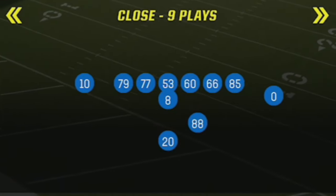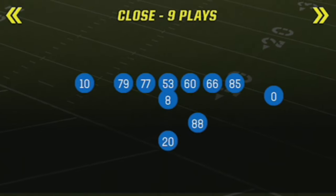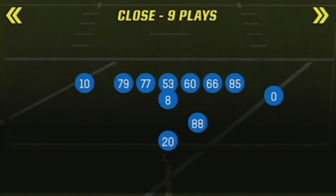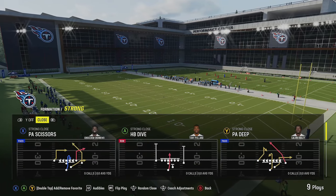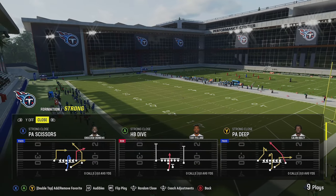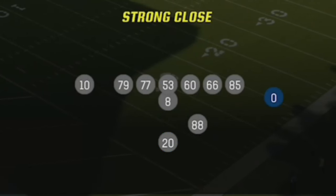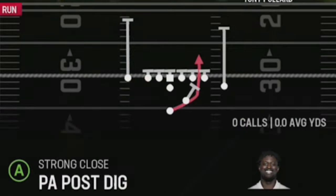I'm going to show a full breakdown of the Strong Close formation, which appears in several playbooks like the Packers and Jets. I'm focusing on the Titans version because it has one of my favorite plays — the PA Deep — as well as one-play touchdowns like the PA Scissors and really good run plays. The most important receiver position in this formation is responsible for the majority of the one-play touchdowns, so make sure to have your fastest or best receiver in that spot.